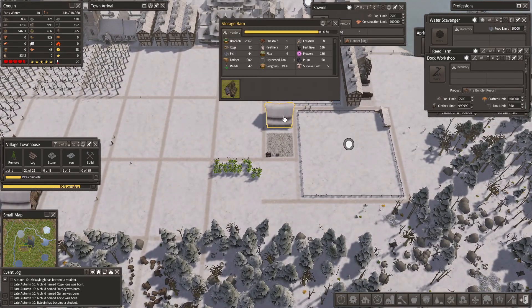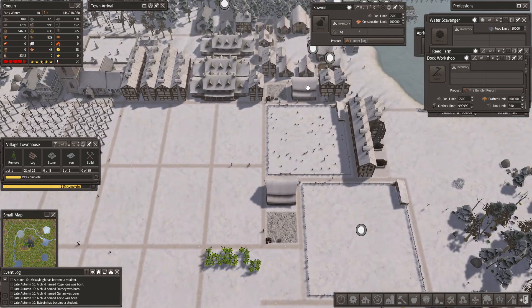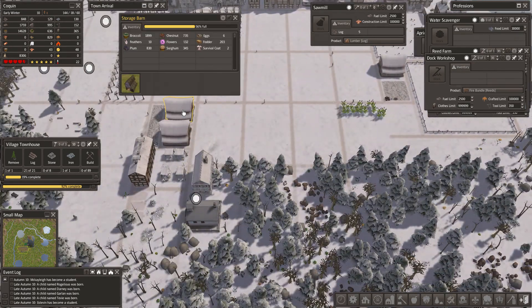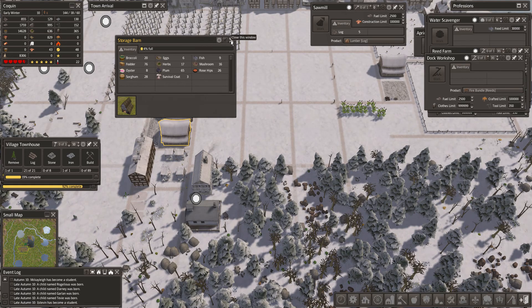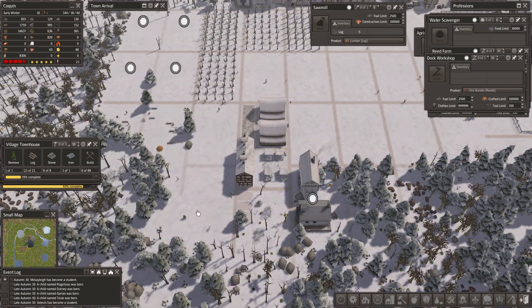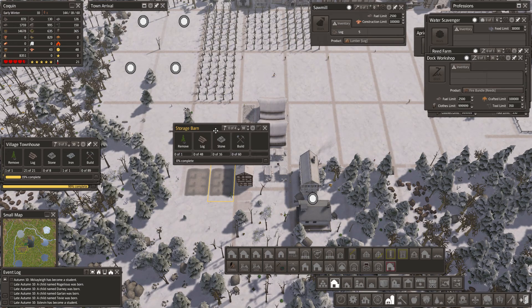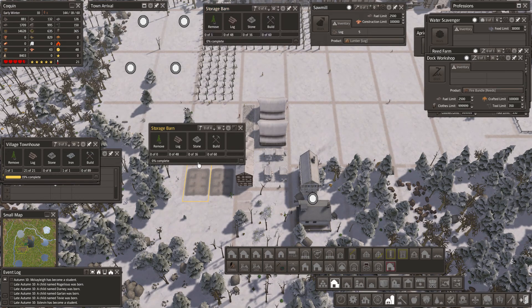I might want to think about even more storage over here, even though we have two barns. We may throw two more barns in over here. Can I fit two this way? I think we can. Let's queue up two more barns.